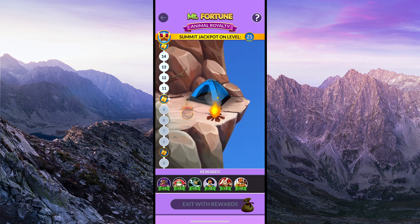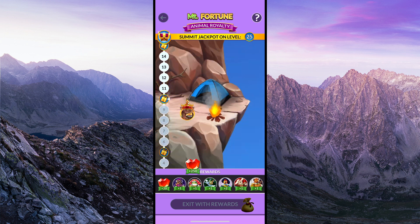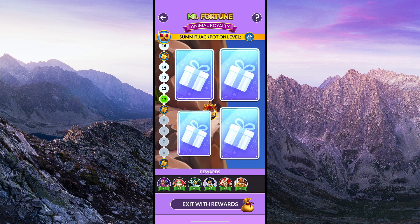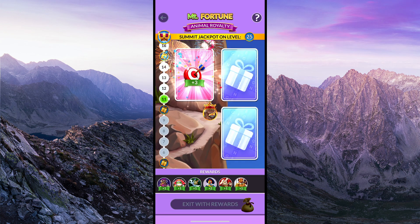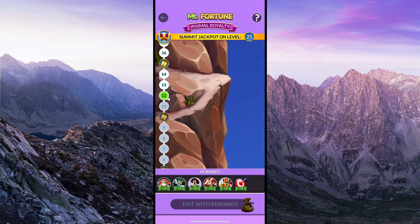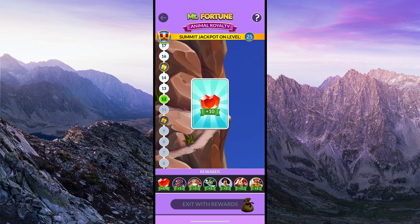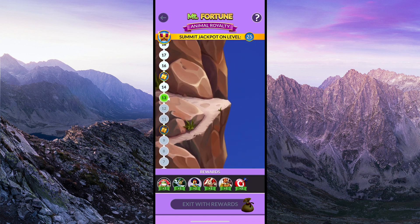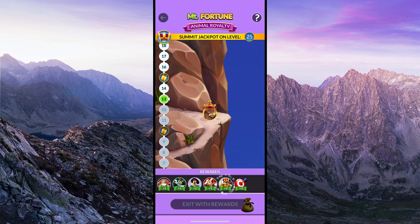When I first started playing Mount Fortune, I would try to choose random cards in the hopes that I could avoid the rocks. But I was always frustrated, and it seemed like I would hit a rock just before the reward levels no matter what card I randomly chose. So I decided to do an experiment — I would choose the same card every time and track the results. After a month of collecting data, I found that no matter what card you choose, there is a 66% chance that you will hit a rock on level 4, so almost two times out of every three chances.